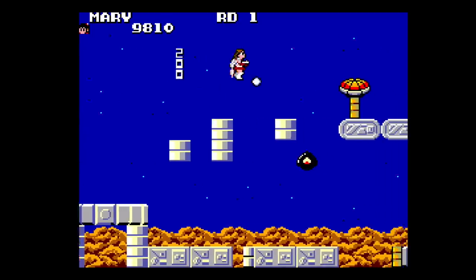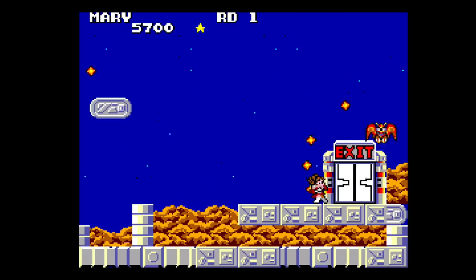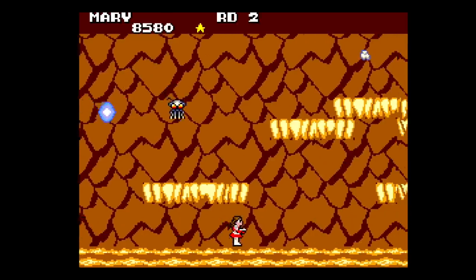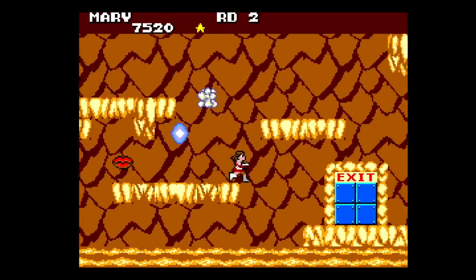You don't get the jetpack in every level, but it certainly comes in handy when you do. You make it through the stage, you find the exit, but you have to find the boss that has the key. Defeat the boss, get the key, you can move on. Some stages even feature the exit near the beginning of the level, but you still have to look for the boss to find the key. So you want to check out Quartet — another one of my must-own games for the Sega Master System. You've got to have Quartet.